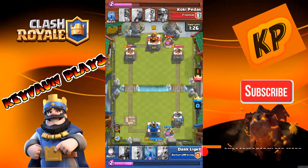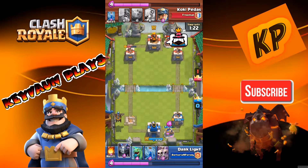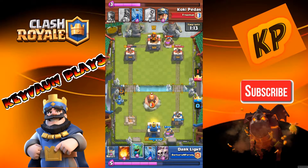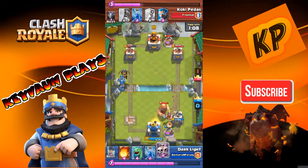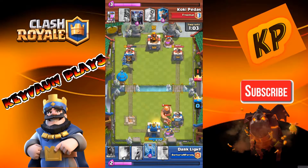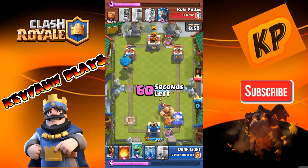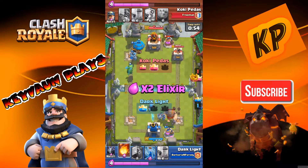I put my Lava Hound in the back and supported it with a Mega Minion. He does a Giant push and Miners in — I thought he was going for my Elixir Collector but I predicted wrong. He zapped again, and I realized I needed to stop making bad plays. I decided to let my Archer Tower take damage and go for a big push on the King's Tower.